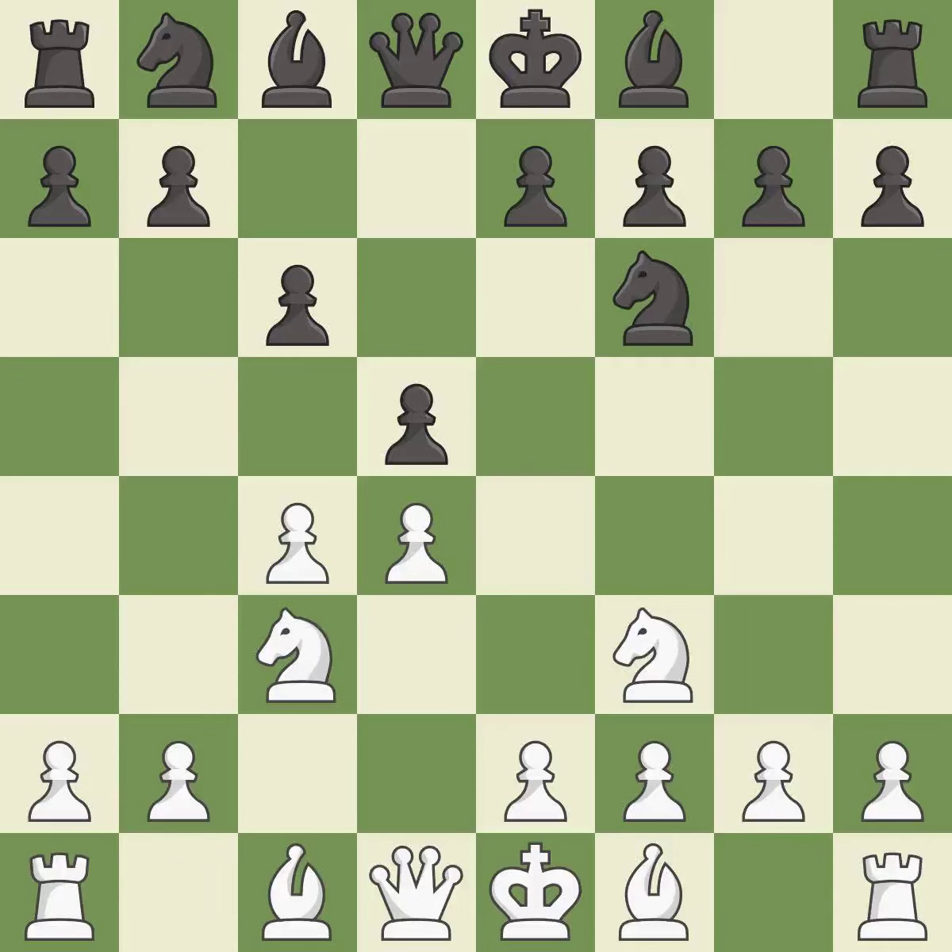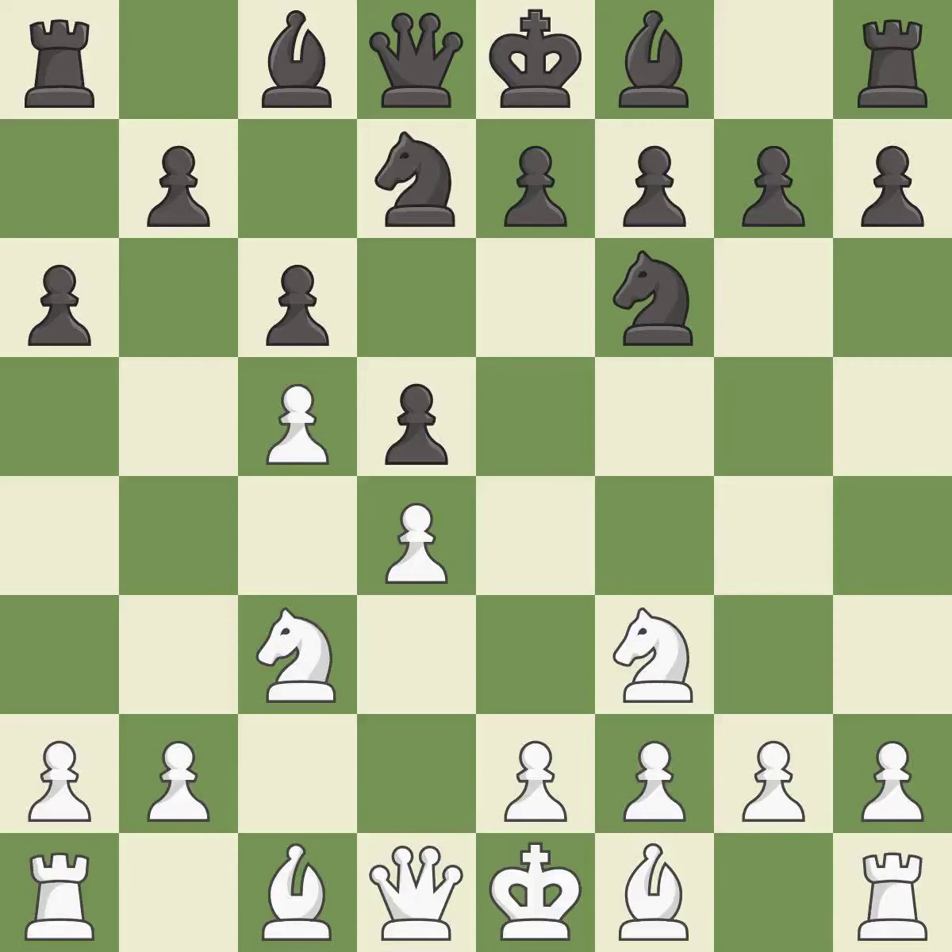Nc3 attacks the d5 square and starts to fight for the e4 square. A6 is a popular move that keeps white guessing where the light-squared bishop will develop, or if black will play e6. C5 takes space in the center and controls the b6 and d6 squares. Nbd7 develops the knight toward the center, controls the e5 square, and supports the knight on f6.